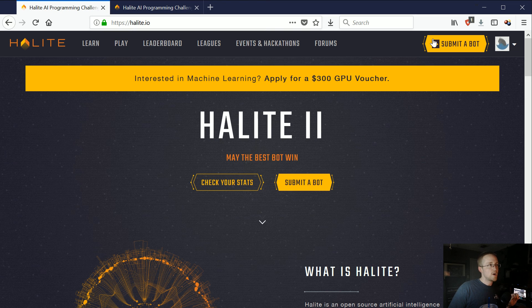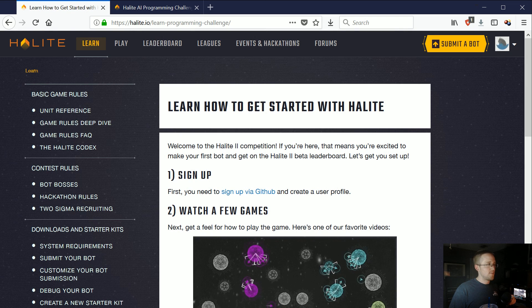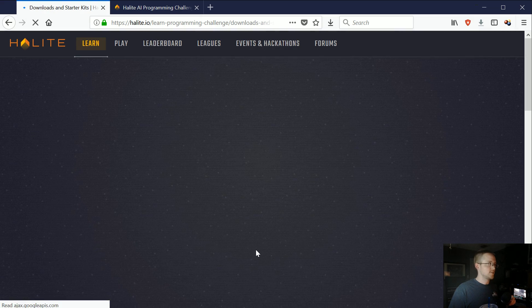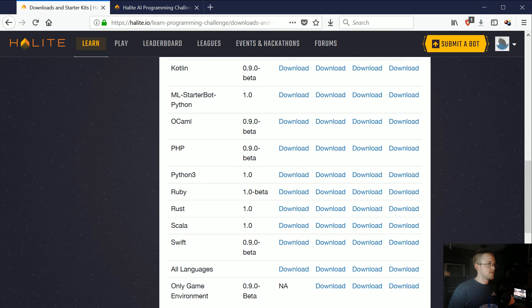So how do we get started with Halite? Head to halite.io and create an account — you just authorize your GitHub account and you've got an account. Once you've done that, scroll down to the 'Get Started' section. We've already done steps 1 and 2, so what we want to do is download a bot. Go ahead and click here to download the starter kit. As you can see, there are a bunch of languages at your disposal. I'm going to be using Python 3.